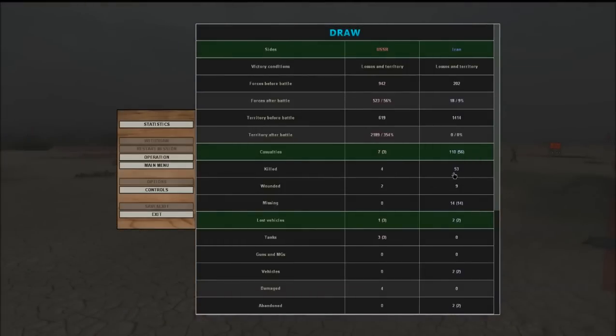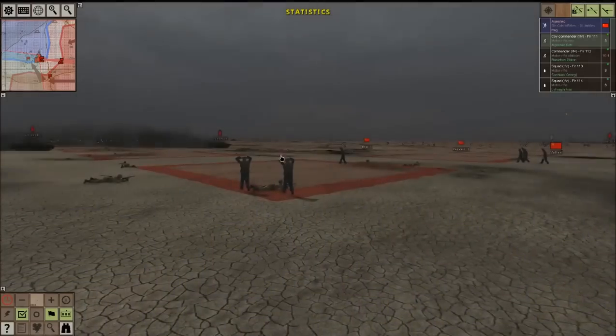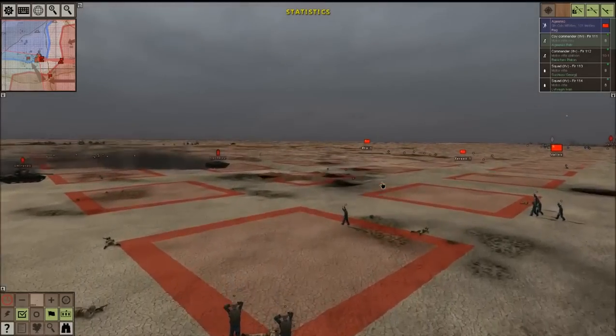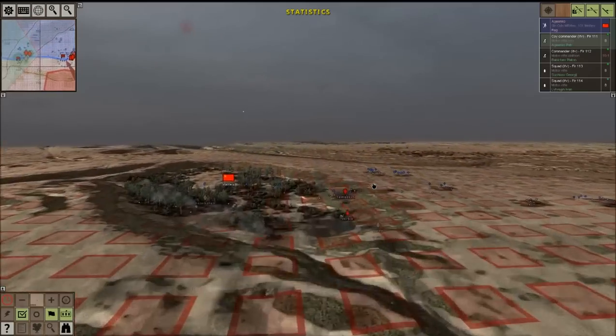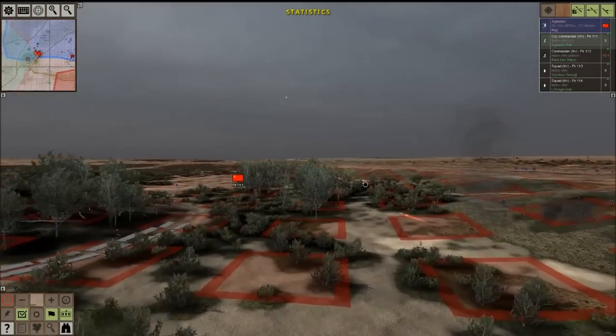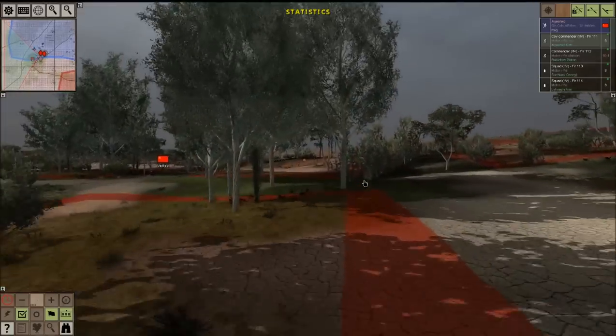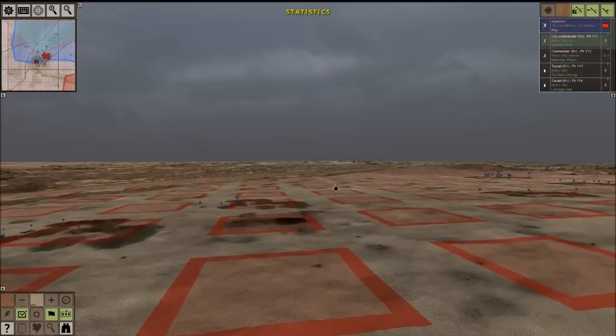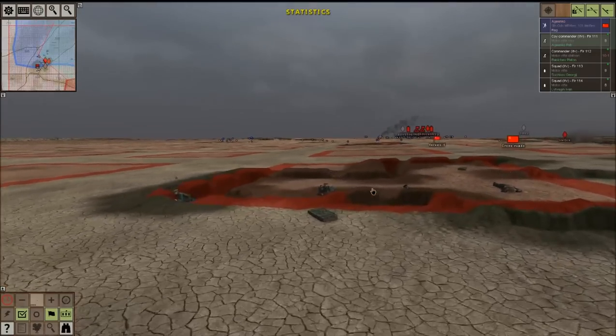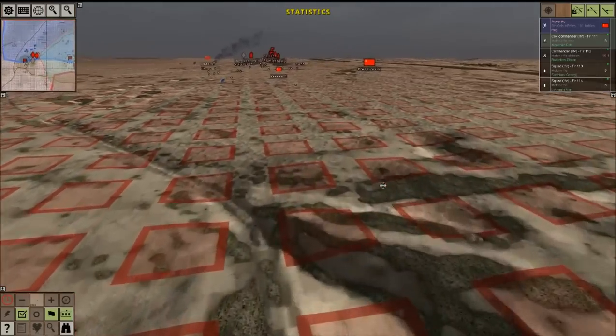We only lost four men; the enemy lost 53 with 14 prisoners — a great day for the Soviet Union. We did lose three vehicles, all tanks, which is bad. It ended as a draw because of the vehicle kills. But we did very well and this is definitely going to hurt the enemy in the long run. Hope you guys enjoyed the battle — like and support below, it always helps. Thanks for the great views on the last part, keep it up — take care and have an awesome day!